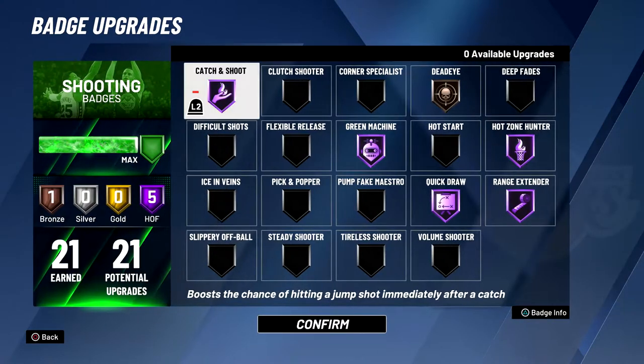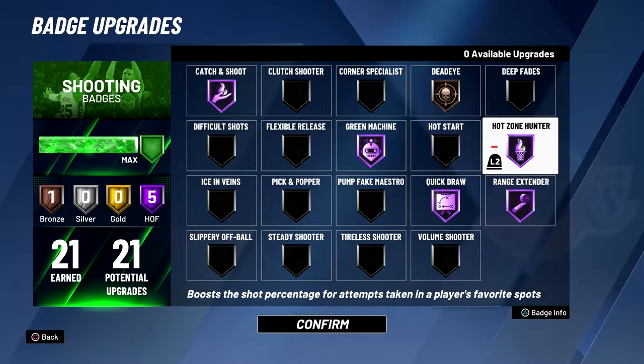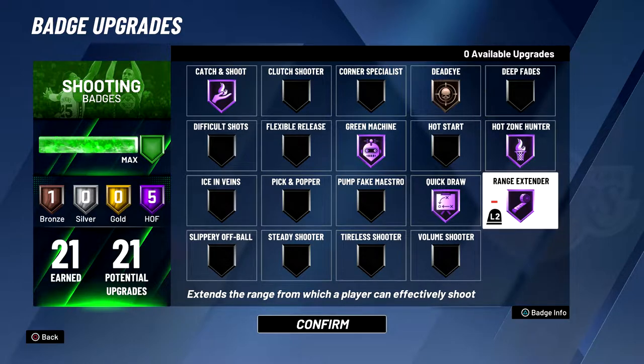Now let's go on to the shooting badges. I like to have as many hall of fame badges as possible. The best shooting badge is probably quick draw hall of fame. Second best, I would go with green machine. Then next, hot zone hunter — it depends on how you shoot in park. I do have hot zones now, so I have this badge at hall of fame. Then I have range extender hall of fame. I might put that to gold just to put dead eye silver, but I don't really take that many bad shots, so dead eye is on bronze. And I have catch and shoot hall of fame.